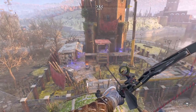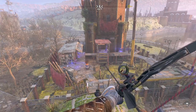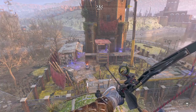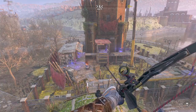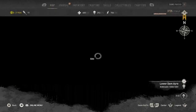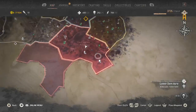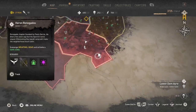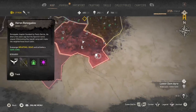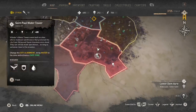Welcome to another Dying Light 2 walkthrough video. I'm in New Game Plus mode. I've just finished the cathedral and before I head all the way back to the other side of the map and into the PK ship, I figured I would take care of this water tower. This is in the lower dam area — it is the St. Paul water tower. It will give me the ability to turn this into a survivor territory.